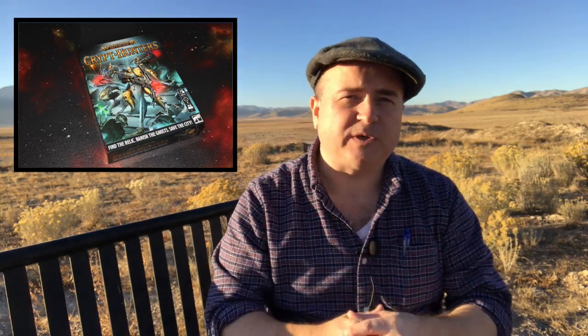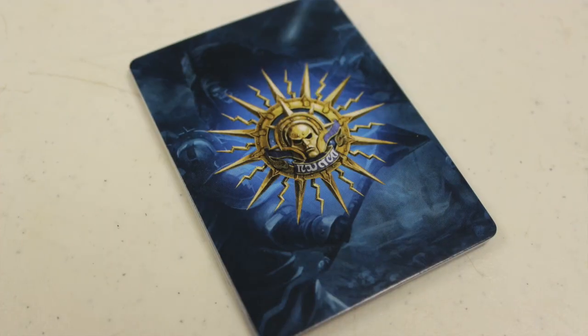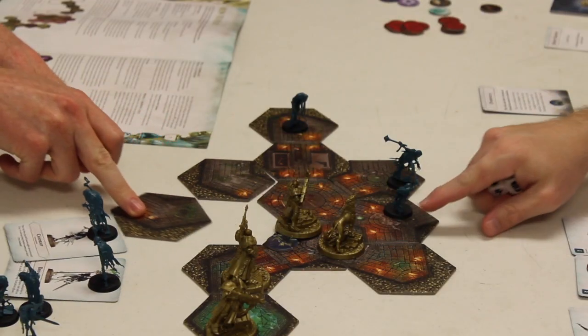Then the Stormcast Eternals activate. They have so many activation points — they can move, they can attack. They're also going to have cards that they can play that can give them special advantages, or maybe limit the Chain Rasps in some way or help them out generally. After the Stormcast Eternals have moved, any part of the crypt that is no longer within line of sight of any of the Stormcast Eternals is removed from the game.